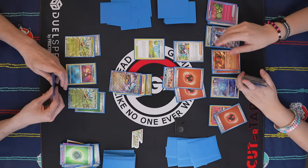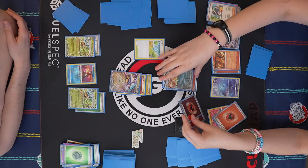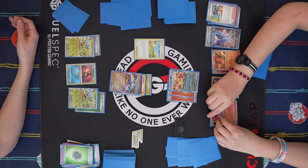I always forget that these Ogerpon are really important in this matchup for dealing with the Zards. It would have been better to get rid of this energy. I agree. I'll draw five and you'll draw two. I also could have used Retrieval to get more Grass preemptively, just for the Unfair Stamp scenario.